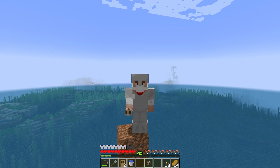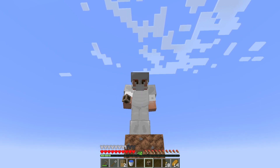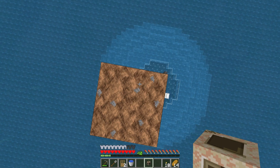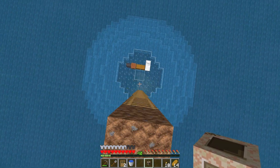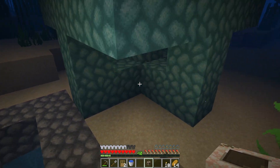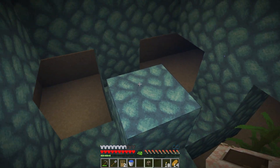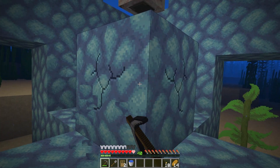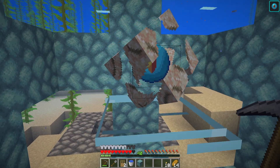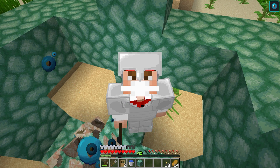This episode has taken way too long — that guardian farm and the mining fatigue really dragged it out. Fun fact: 42 blocks is the maximum range for a conduit. We got the conduit all set up and everything built down below. We built a portal frame around the center, and just like that — boom! 42 blocks gives us a 96-block range.